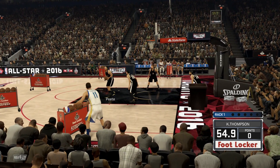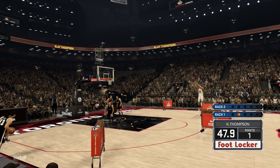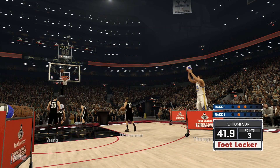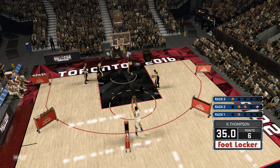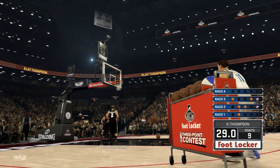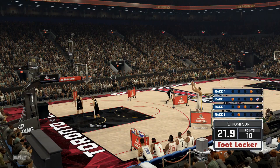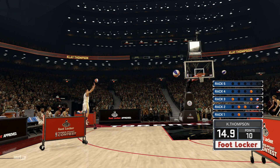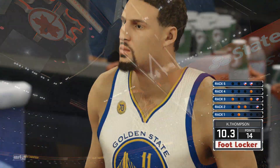It's Klay Thompson ready to start — he needs at least 15 to stay alive. He misses his fourth in a row early, gets to two, then three points. Grabs the money ball to reach six. He needs eight more points with two racks to go. He climbs to ten, then down to the money round — he needs five more to stay in it. He reaches 12, then 14. Fourteen points is his total, and Thompson is eliminated.